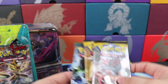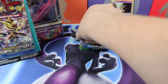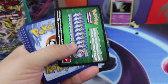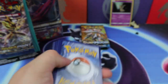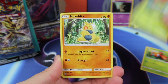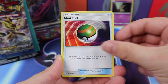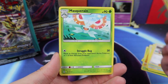We have some Sun and Moon packs and a Fates Collide in here. We won't be getting an Ultra Ball there — absolutely not. We have a Paras, Caterpie, Makuhita, Chinchou, Togedemaru, Nest Ball, Araquanid, Professor Kukui, Charjabug Reverse, and a Masquerain. Regular Rare.